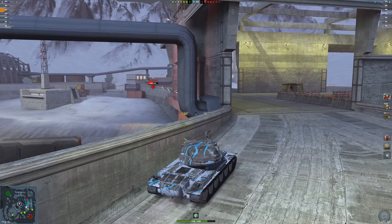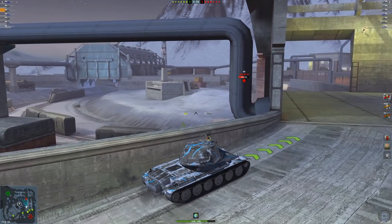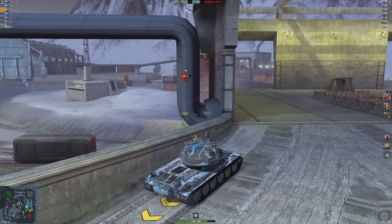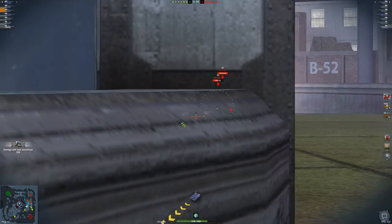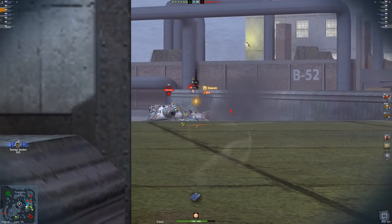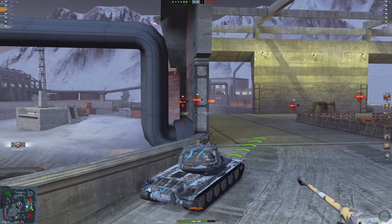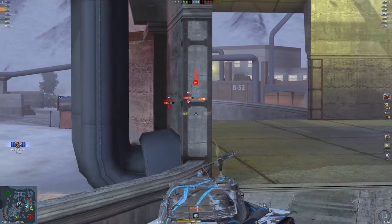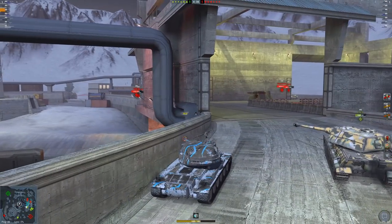With the Emil 1 I could easily sit hull down here and not worry at all about being penetrated — that is a big advantage of the Emil. But this tank still has pretty good hull down capabilities. We're going to try and get a shot in. There's another nice tap into you — let's go for a heat shell, and we can trade a shot here. Another nice tap into the E75 TS. We dumped out about 800 damage there.